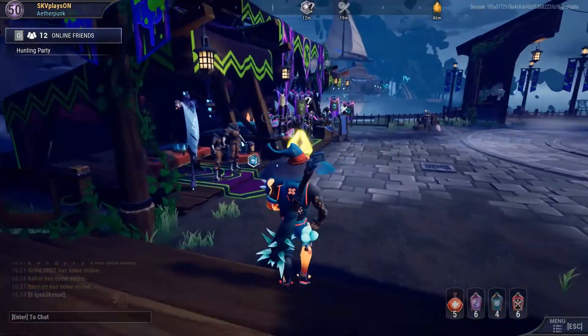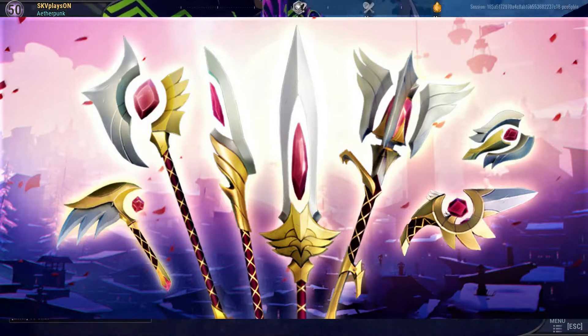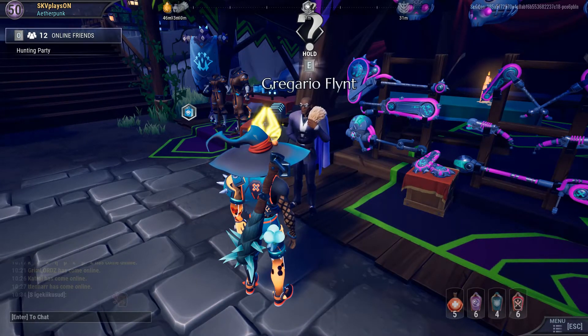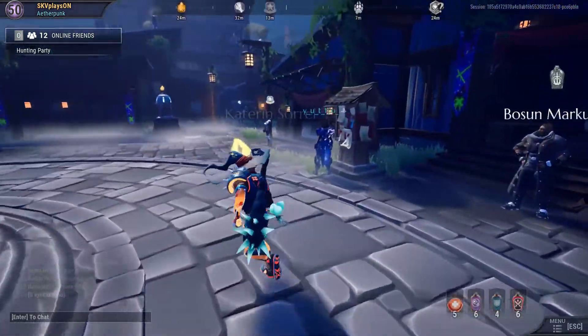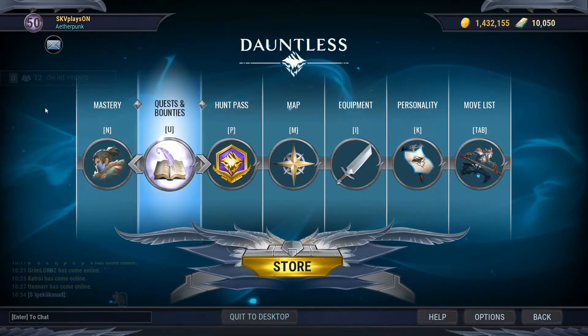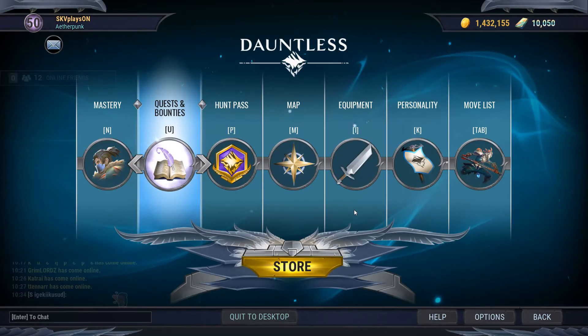Mind you, these are the weapons you'll be getting — weapon transmogs. They're not actual separate weapons; they're skins for your weapons, and there are seven of them. Seven contracts you need to complete. Once you're done with a contract, come back to the NPC and let them know you finished it, and they will give you the reward. If you don't know how many behemoths you've killed, go to your menu screen and find the quests and bounties tab. Click on that and you'll be able to see your progress — how many behemoths you've killed for that particular active contract.